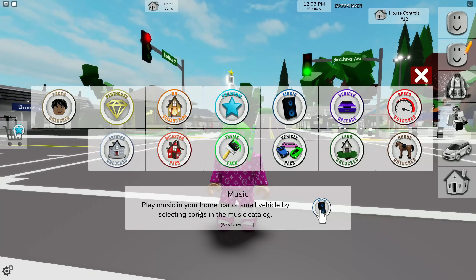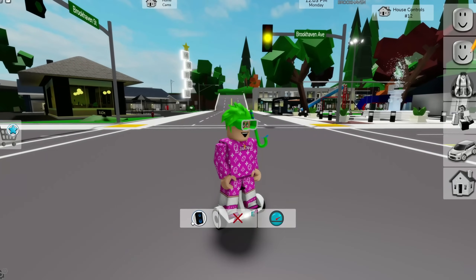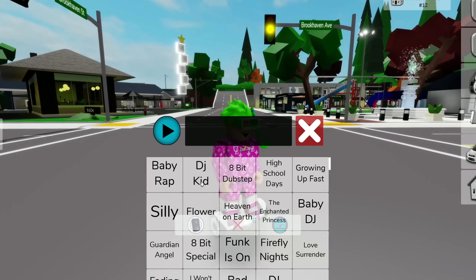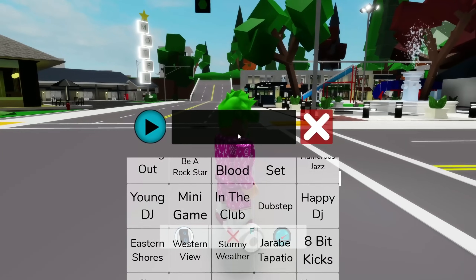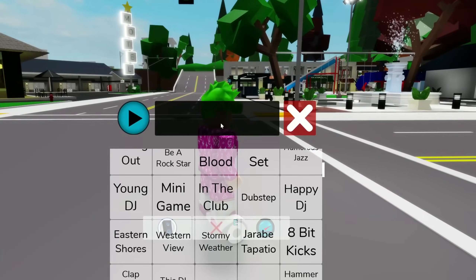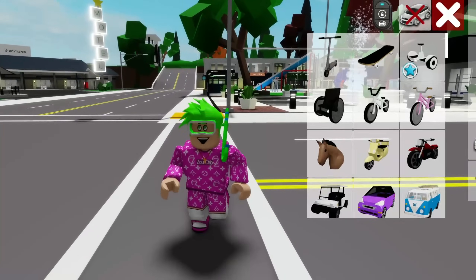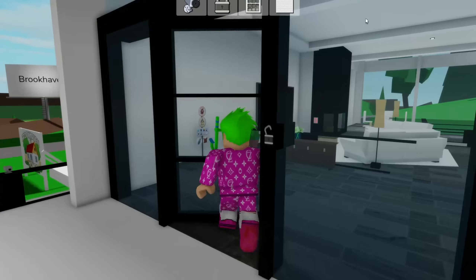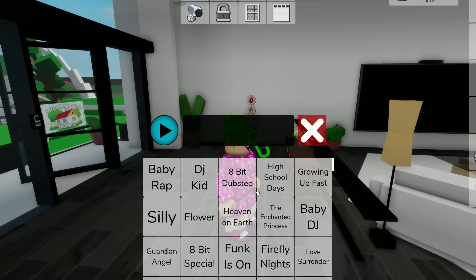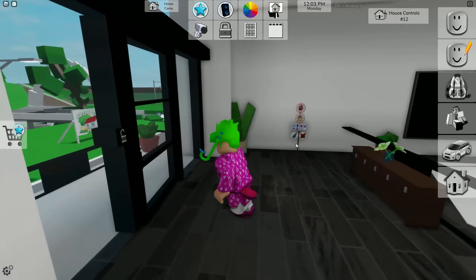Next is the Music game pass, which lets you play music in your home, car, or small vehicle, selecting songs from the music catalog. In a small vehicle there's a boombox and you can put on some songs. It looks like they removed the ability to type in custom music, so you're now stuck with the songs inside the game. You can also play music inside your house with a boombox.